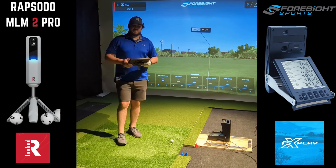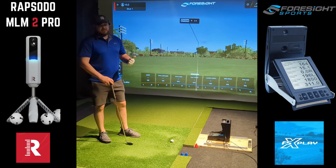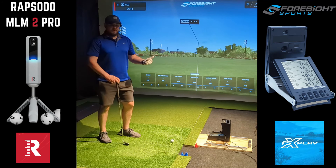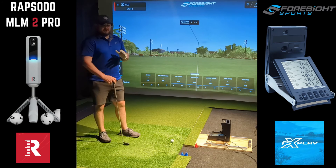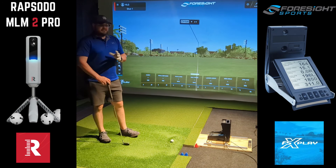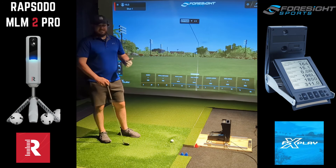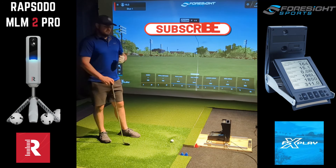We're going to start with pitching wedge first, hit three shots, then move on to seven iron, and then driver. In the Garmin videos I was doing two different balls since we were testing accuracy between a regular golf ball and the RCT ball. We know the RPT ball gives the best results because it can actually read the spin, so we're just going to hit the RPT ball in this demonstration.